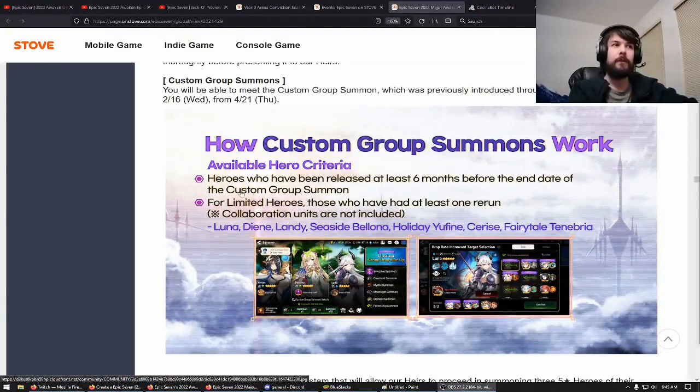Basically how this will work is the characters have to be released at least six months before the end date. For limited characters, they had to have had at least one rerun, so you can't get someone like Summertime Assyria, and they can't be a collaboration character. The ones you can choose are Luna, Dien, Landy, Seaside Bologna, Holiday of Fiends, Cerise, and Fertile Tenebrio.